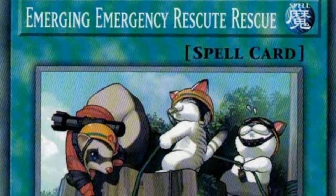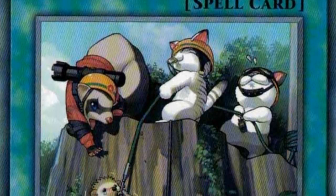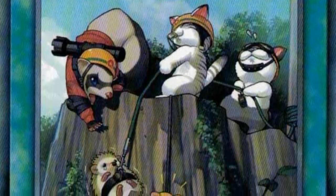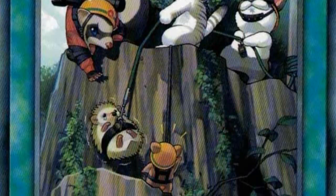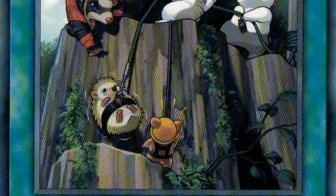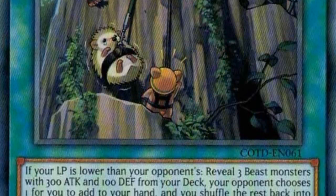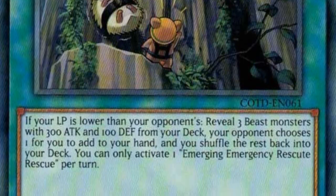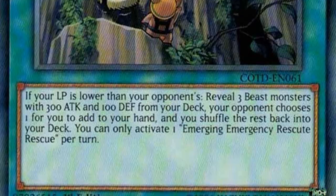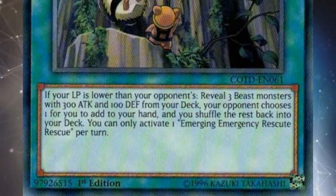The four monster cards pictured in the admittedly adorable artwork of Emerging Emergency Rescue to Rescue are technically not part of the same archetype. Even this searcher spell card, so clearly designed to add one of these four monsters to your hand, doesn't specifically say 'rescue' anywhere in its criteria, instead opting for a type restriction, an attack restriction, and a defense restriction. Now there's a good reason for that.